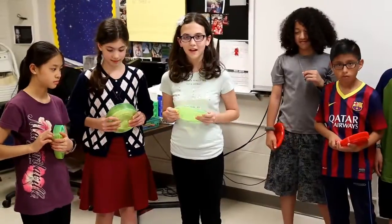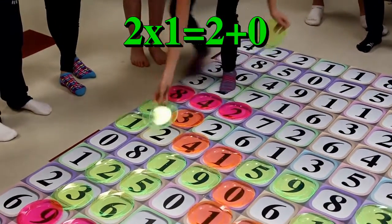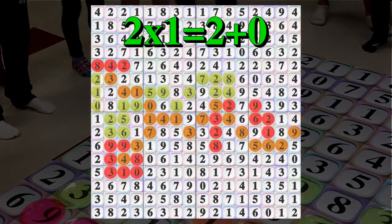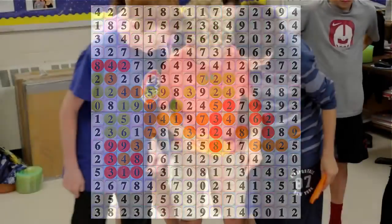We are going to block and connect by doing 2 times 1. Red and green did a pretty good job of blocking orange, but there is a little gap there. Let's see if orange can figure out a way to get through there and win the game.